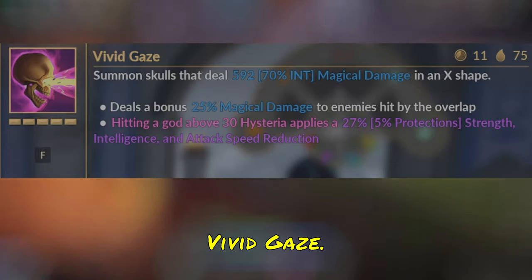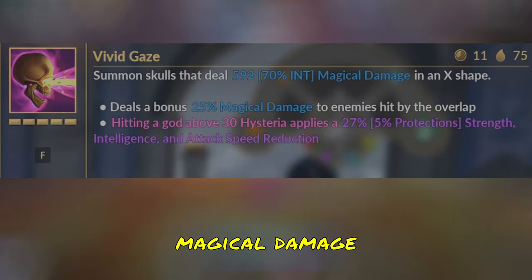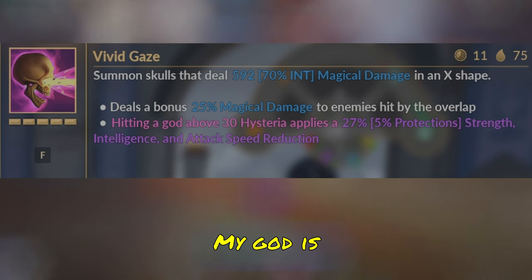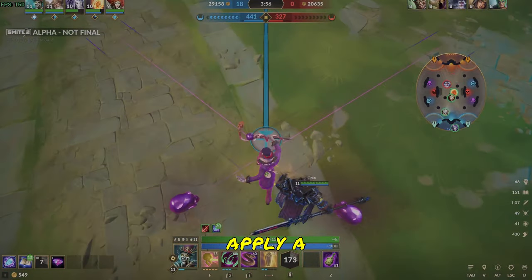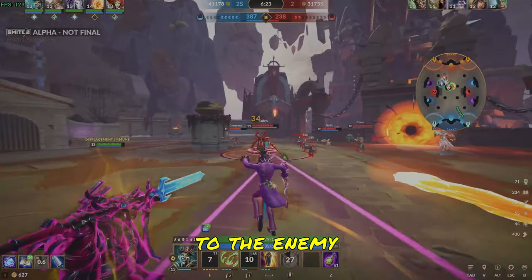Baron's first ability is Vivid Gaze. Baron shoots two line abilities in front of him, dealing Magical Damage and applying Hysteria. When a god is above 30 Hysteria, this will apply a Strength, Intelligence, and Attack Speed debuff to the enemy god hit.